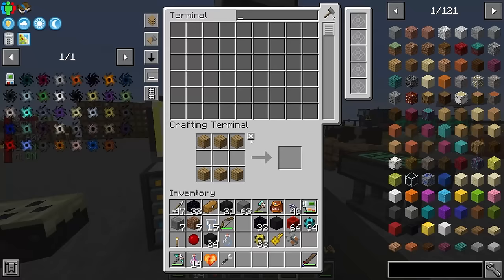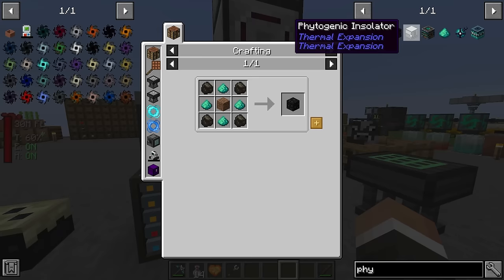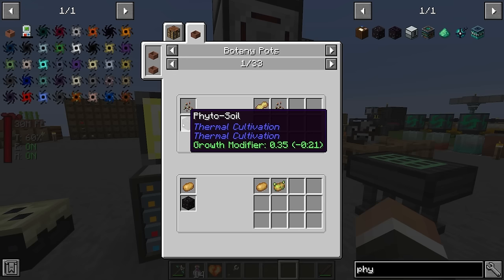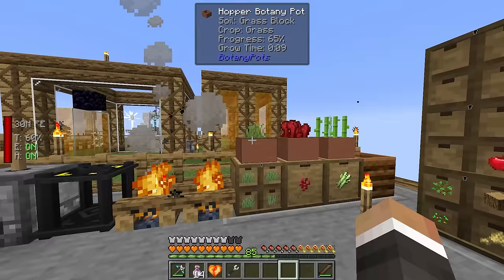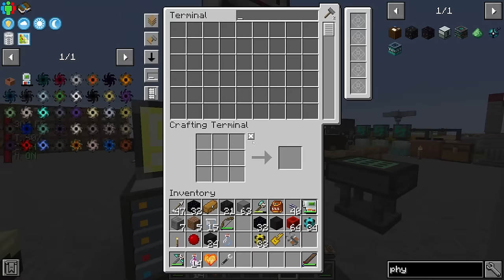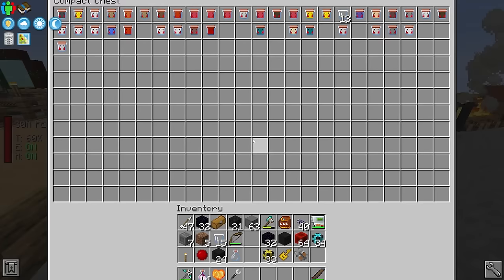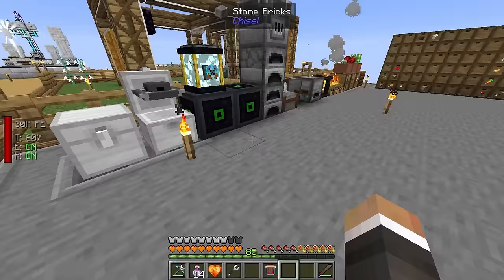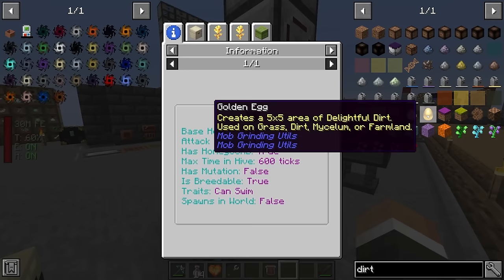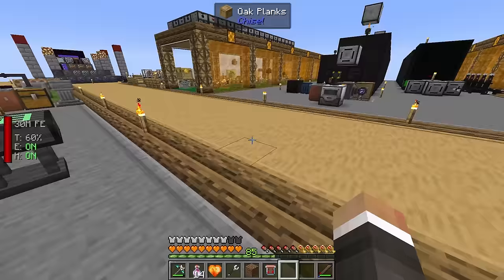We need to make a ton of hopper botany pots and get a bunch of grass planted using phyto soil to grow it faster. The phyto soil has a growth modifier of 0.35, meaning 35% faster growth - grass takes 30 seconds normally but only 20 seconds with phyto soil. Phyto soil is just charcoal, phyto-gro, and dirt. We don't have much dirt, but we do have a dirt bee somewhere in the system.